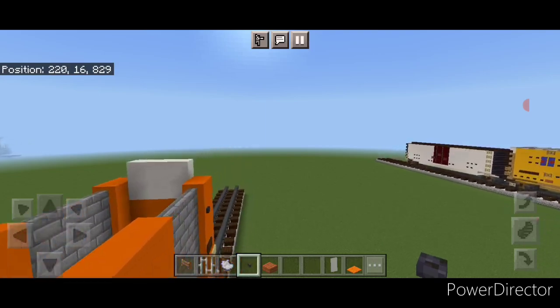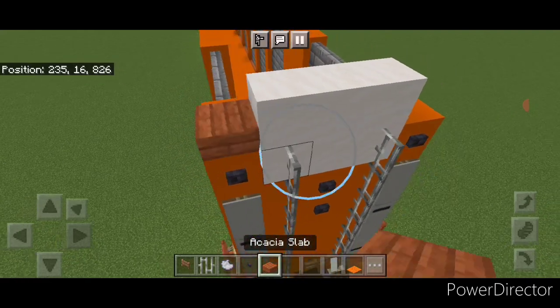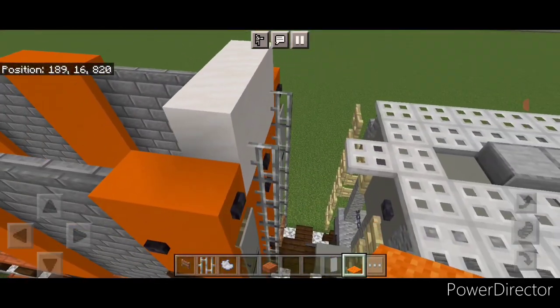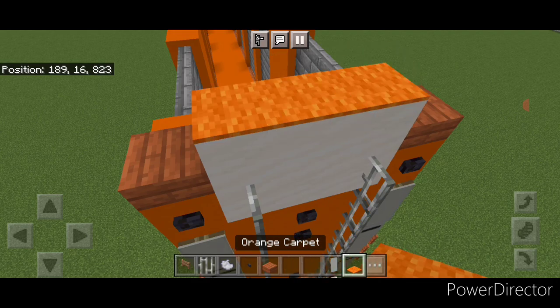Put a button on this corner and this corner. Come down here and repeat it on this end — a button here and here. Then put an acacia slab on each corner and three orange carpet across this smooth quartz. Do the same thing here — an acacia slab here and here, and three orange carpet up here.